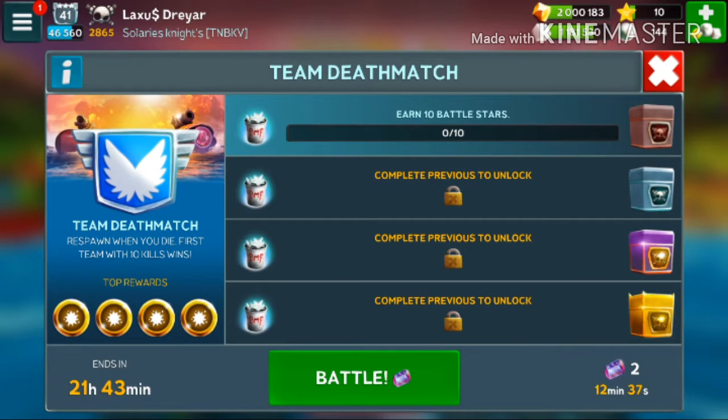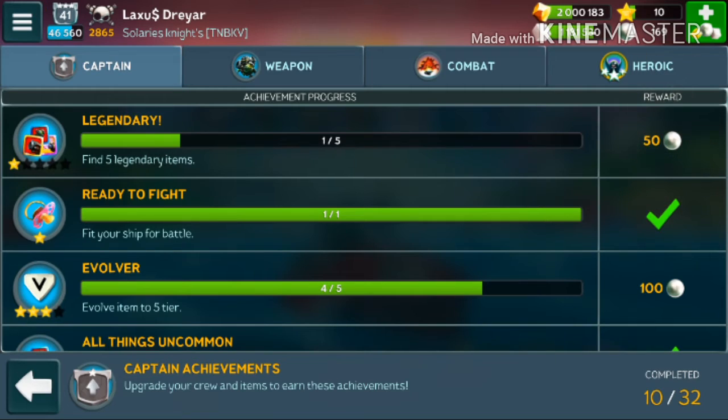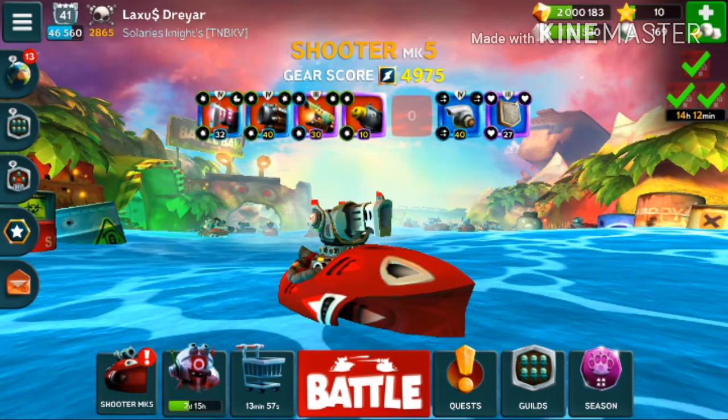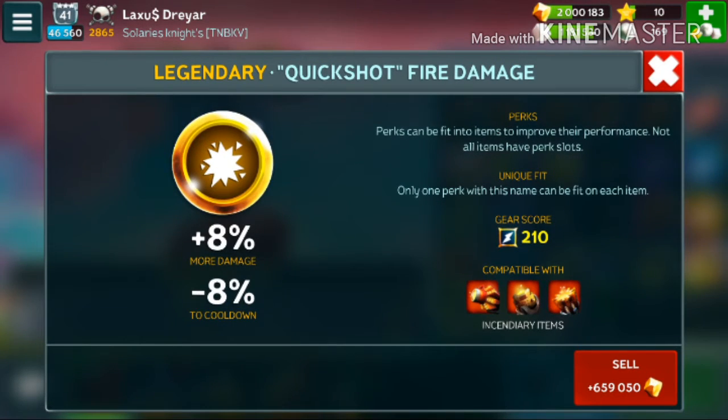Let me check the perk I got. First, I ticked the legendary achievement — that's for finding one legendary item. Coming back to my perks, the legendary perk is 8% more damage and minus 8% cooldown — applies to 5 perks.